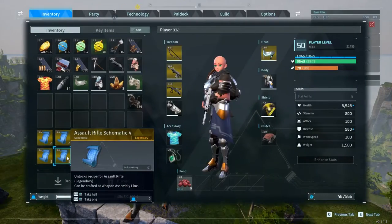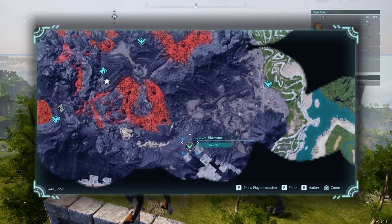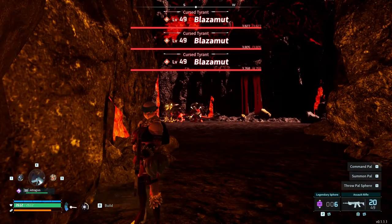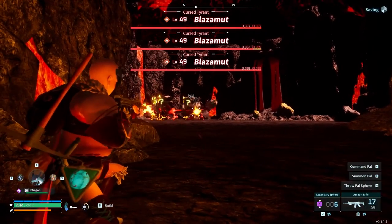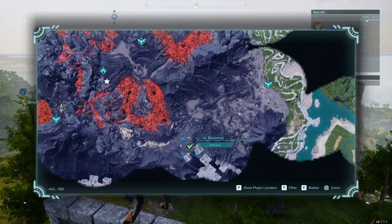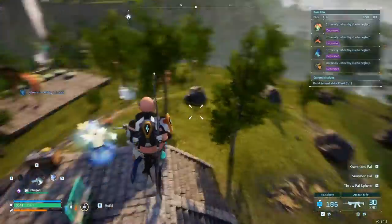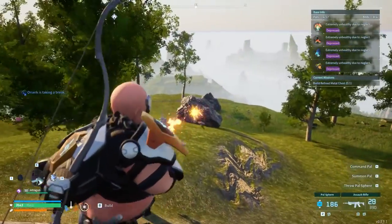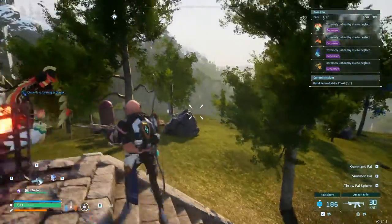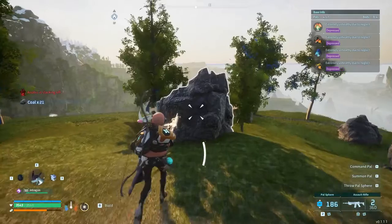For the assault rifle schematic, you have to face off against the Blasmot boss. Blasmot can be found at -441, -557. This was the second longest farm for me — it just took forever to get. The assault rifle itself is pretty substantial; it increases your bullet count by up to 50%, so you get a 30-round mag, and the damage is pretty damn good. If you're a big AR fan like I am, it's definitely worth building.